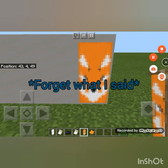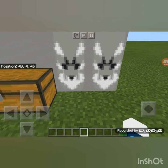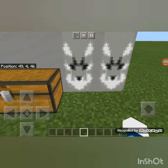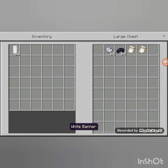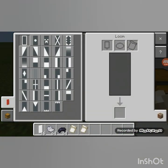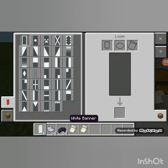Okay, so next up is a wolf. The wolf looks a bit similar to the fox, but there are differences. Now what we'll need: a white banner, gray dye, black dye, border intended pattern, and creeper charge pattern — just the same materials as the fox, but gray dye instead of orange.